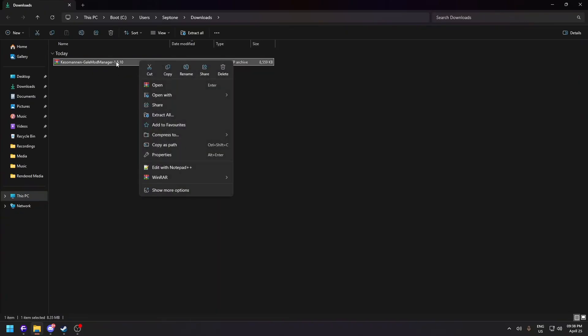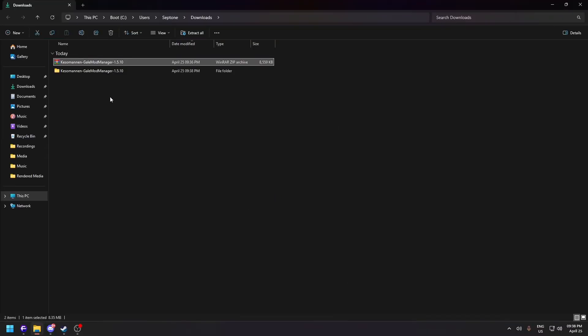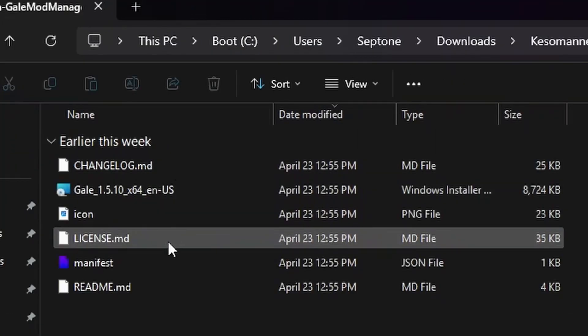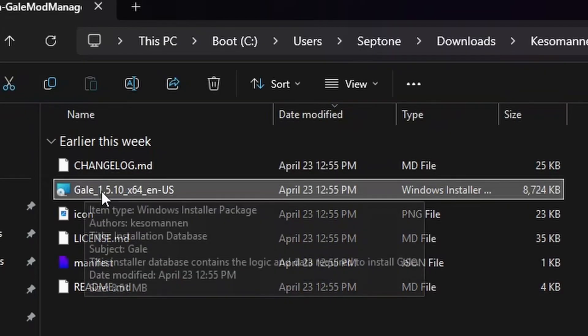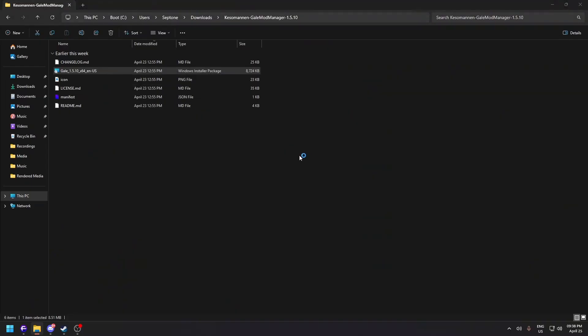Go to the download folder, right-click the file, click WinRAR and select 'Extract to' — that's the third option. Click that and it will extract the folder. Double-click the folder and you'll find the MSI installer — right-click and open it.